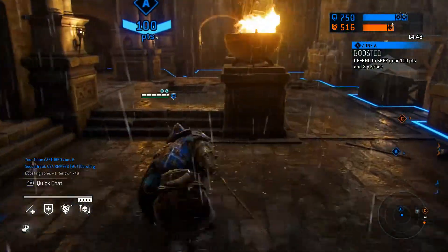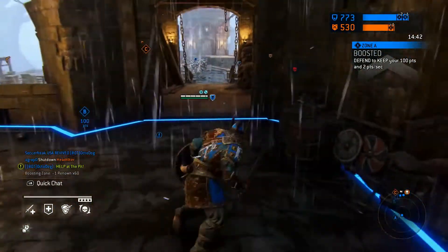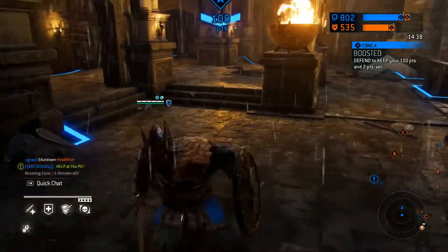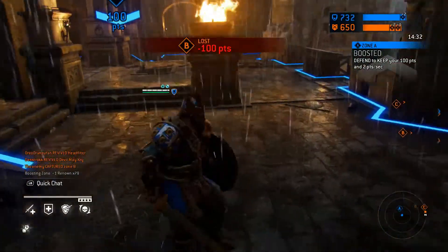If you have two people on points A and B on this map you're getting plus four points, and if you also have point C you get plus five points per second — it just chunks all the way up. Plus kills are worth around eight to twenty points depending on whether you get the execution or not.